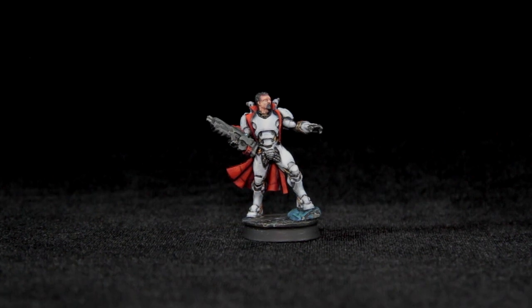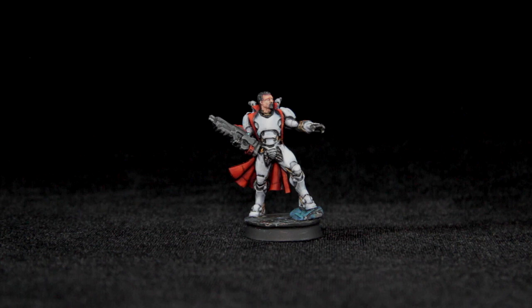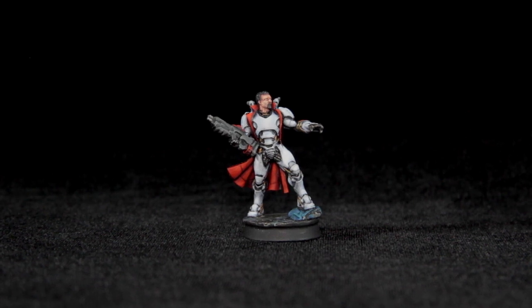Hey hey BTP fans, Robby here, and I have an awesome Infinity miniature for you guys to check out today. This is Yu Jing's Sun Tse, and he's pretty awesome. He is a special character for the Yu Jing faction, and this is the boarding shotgun version of him that is a recent release for Infinity.